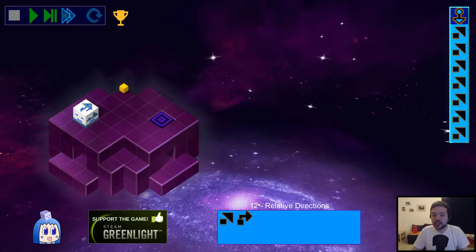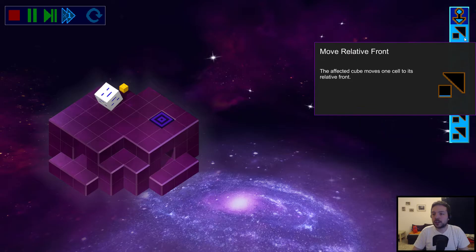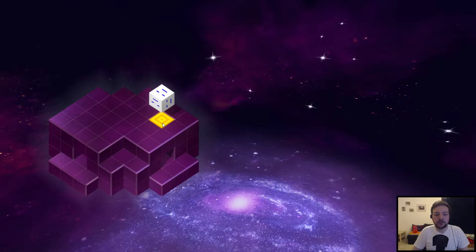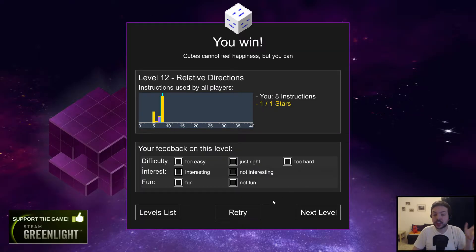We can put those instructions in the slots, and if you put one on top of another it will replace the first one. If you start a program the cube will just follow those instructions — move forward three times, turn to right, move forward three times again — and that will make him move to the exit tile and solve the level.